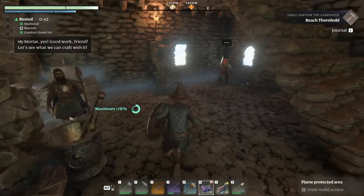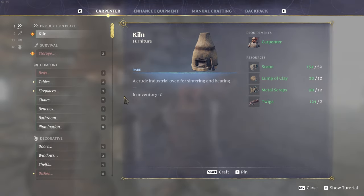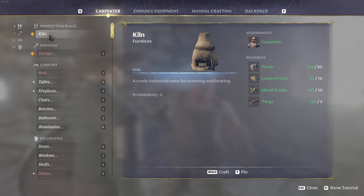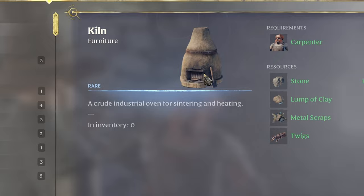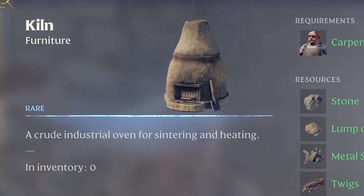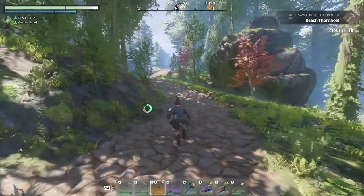Welcome back to the channel. In today's video we're going to be diving back into Enshrouded. I'm going to be specifically bringing you a guide on how to farm and get lumps of clay. Lumps of clay are needed for a variety of different things, but most importantly they are used for the kiln that you need to craft in order to unlock all of the recipes that the carpenter NPC offers.